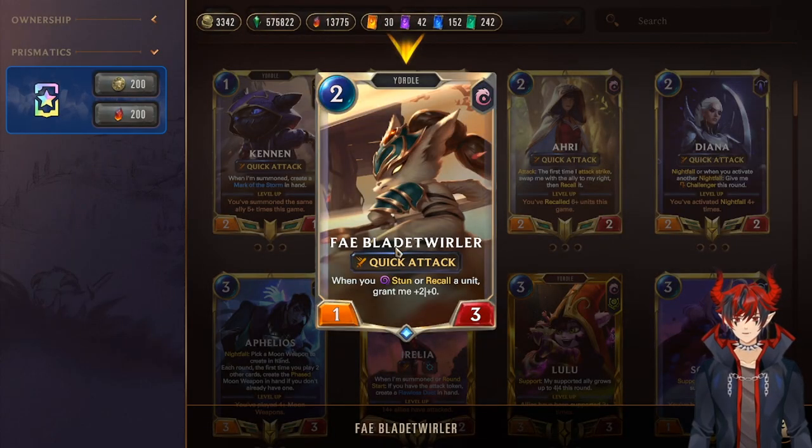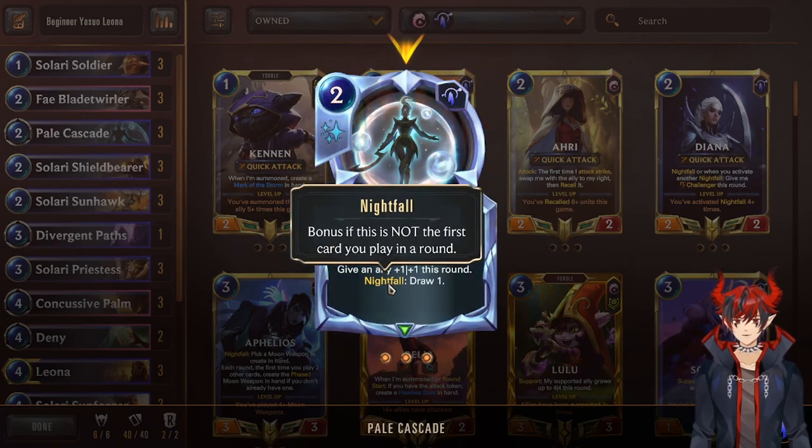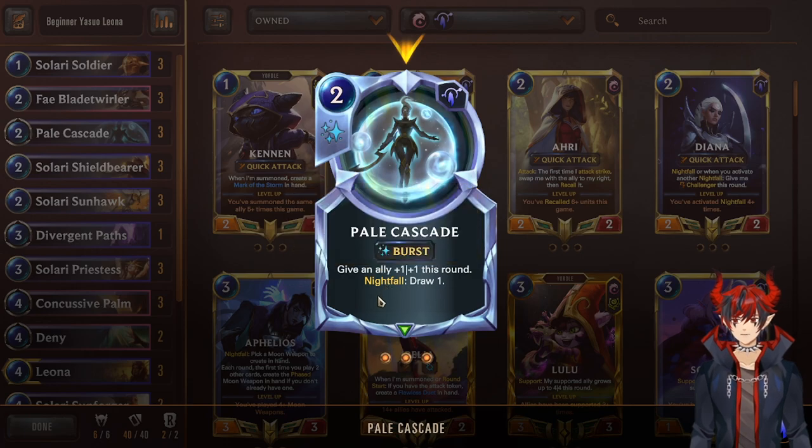Then you have Fae Blade Twirler, which is an ambient threat. It stays on the board and every time you stun or recall, it gains attack, and that can get really scary really fast. Hellcascade to draw also teaches new players Nightfall, which is the opposite of Daybreak. So as long as you don't play a Nightfall card first, you get the bonus effects. You can do a Daybreak into a Nightfall and there's synergy there.